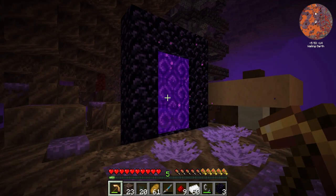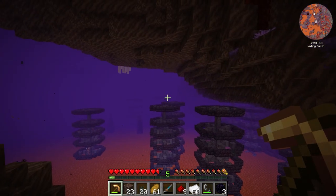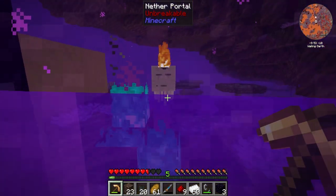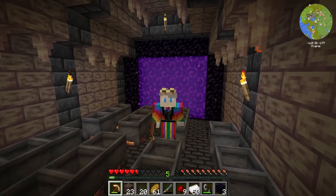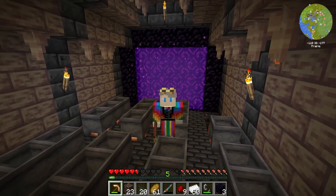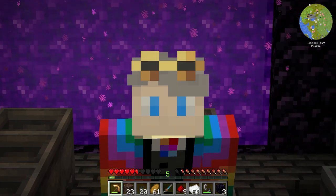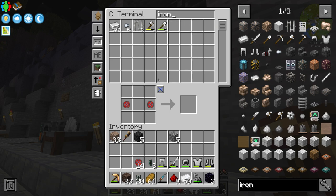We have two problems. First, our nether portal is — oh my god, there's a ghast! Let's not try and fight it, let's just run away because I don't have any good stuff to fight it with. As I was saying, we have a slight problem with our nether portal: it's way too small to get a train through. It's also way up in the sky and we need to get to the lava, so we're going to need to move it. I think we'll actually get our armor out this time because that was a little bit terrifying.